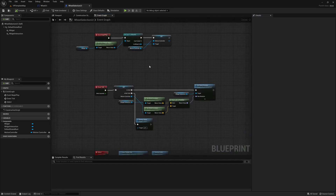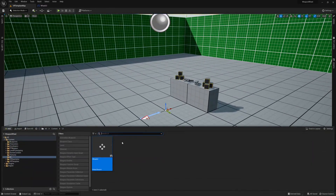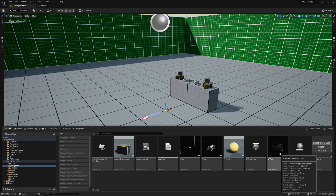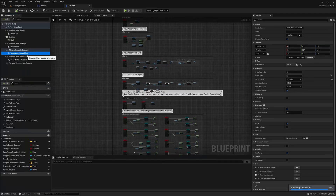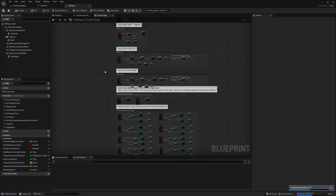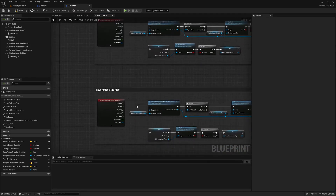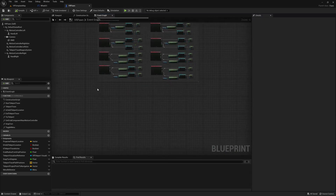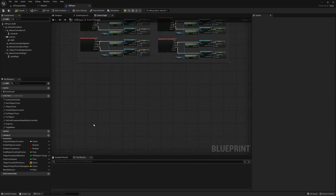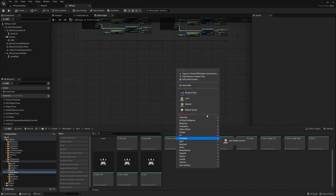Now we can jump into the VR Pawn. First, as optional steps, I'm going to remove the widget interaction components from the VR Pawn since they can interfere, and I'm going to disconnect the Grab Left and Grab Right — since anything we get from the weapon wheel will be held by the player without being dropped or re-grabbed. This probably isn't reasonable in most other scenarios, but for this tutorial it makes the weapon wheel work as intended. We also need to create new inputs to open the weapon wheel.